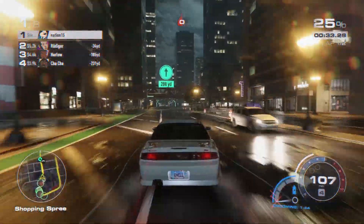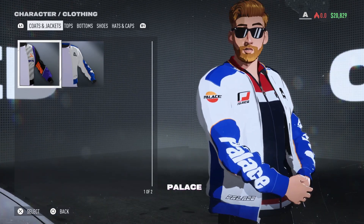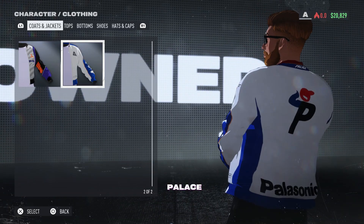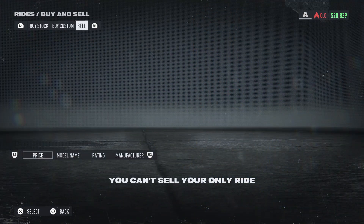I was a sucker enough to buy into the Palace Edition, and let me tell you what it gets you: a drive-it effect, some in-game clothing, a couple of decals, and a pose you show off at the end of a race. Real groundbreaking stuff for ten dollars, right? I know some of you might be thinking — but it comes with four custom cars.